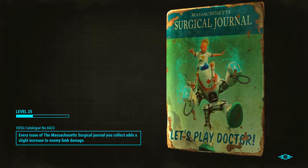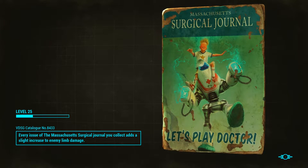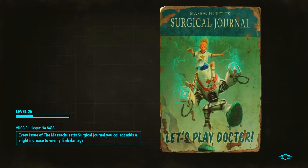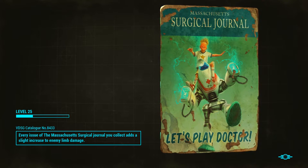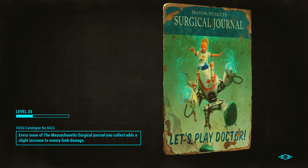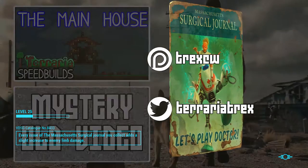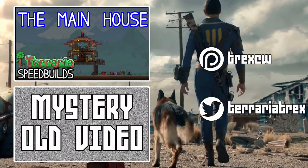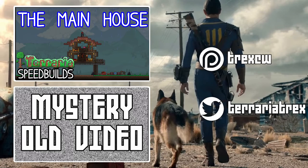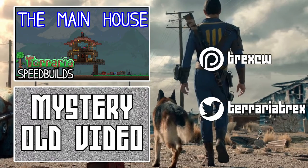Anyways, that's the Contraptions DLC — it is super awesome. I recommend you buy it, go get it, because you can make factories. Unless, of course, you're completely not interested in settlements. But of course you can still make your own ammo, which is very useful. That's the Contraptions DLC — the link to it will be in the description. Pick it up in the Steam sale coming up tomorrow. Thank you very much.